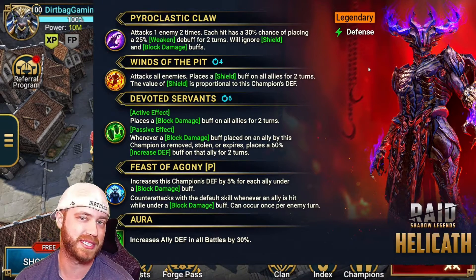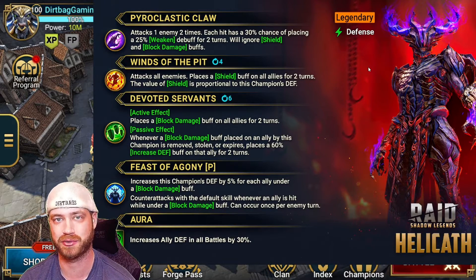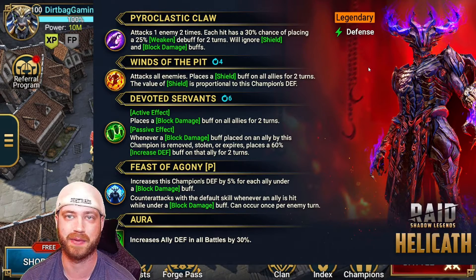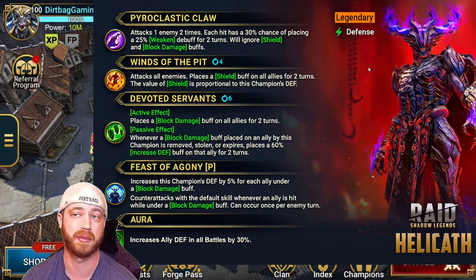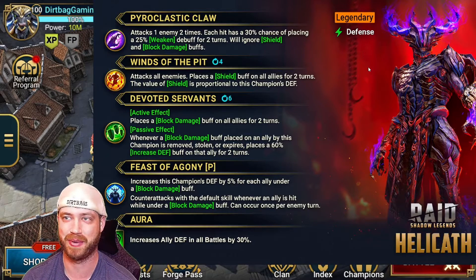Most of the champions releasing now are kind of gearing towards Hydra, which I really appreciate. Like the free champion they just released — I can't wait to gear her up. She's literally made for Hydra, so I will make a video on her. And then the other fusion we just had before this guy, also made for Hydra. Like the provoke is going to be awesome. I have to gear him up. So there's a lot of champs we have to get up here.